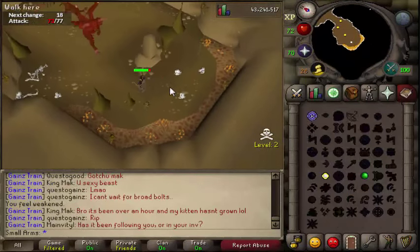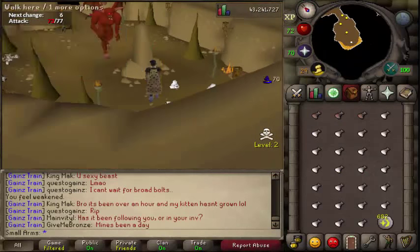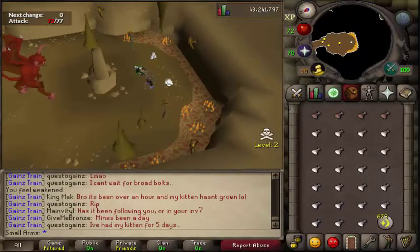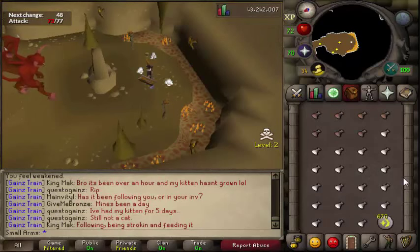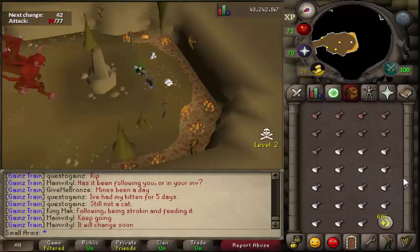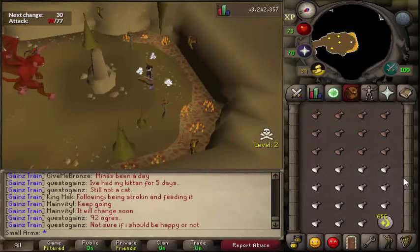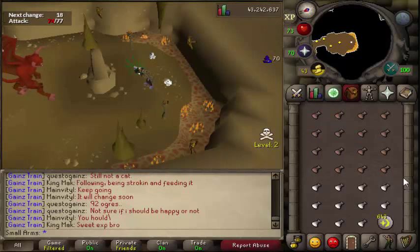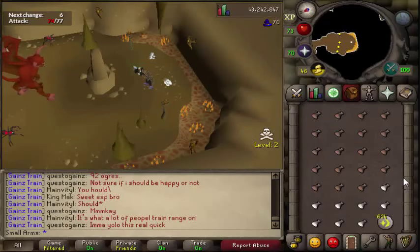Going south instead of north - it's only level two in the wilderness, so it's not that risky. Just want to let you know it is in the wilderness, so don't bring a bunch of stuff on you. I'm only risking about 5k worth of stuff. If you are doing these ones in the wilderness, only bring about 50 cosmics at a time, or whatever it takes to charge all the orbs - actually it's more like 70 because it's three per cast.